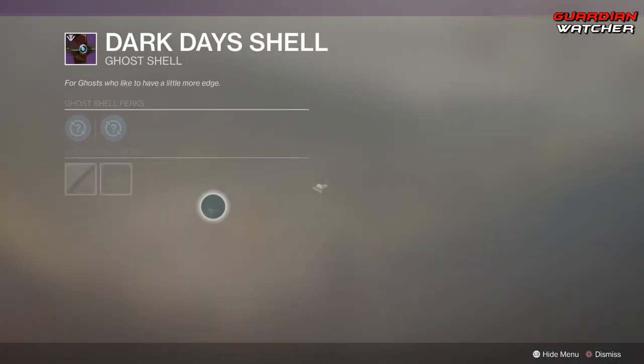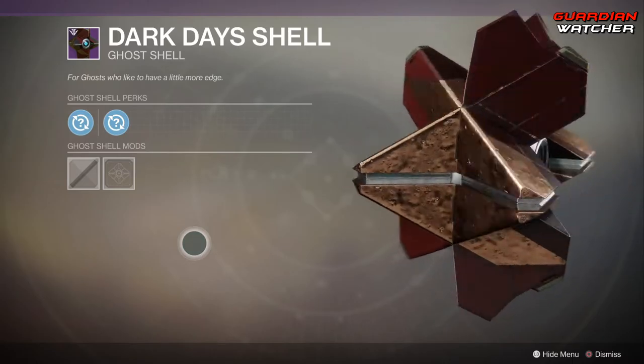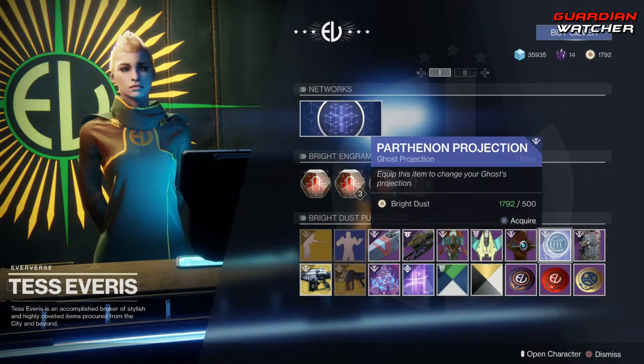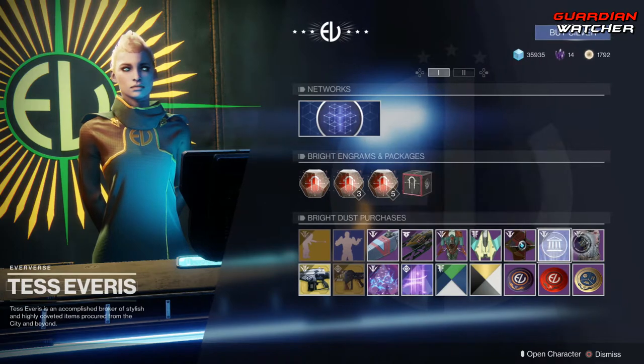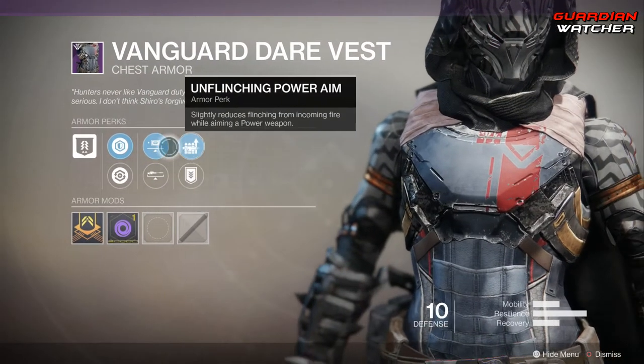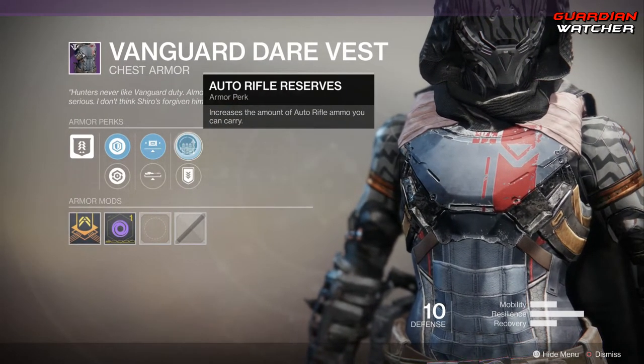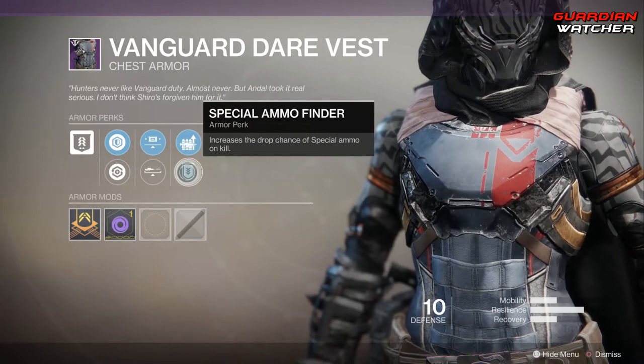Then we have a Ghost Shell which comes with two random mods. We have the Parthenon Projection, then we have an armor chest piece that comes with Unflinching Power Aim, Unflinching Sniper Aim, Auto Rifle Reserves, as well as Special Ammo Finder.